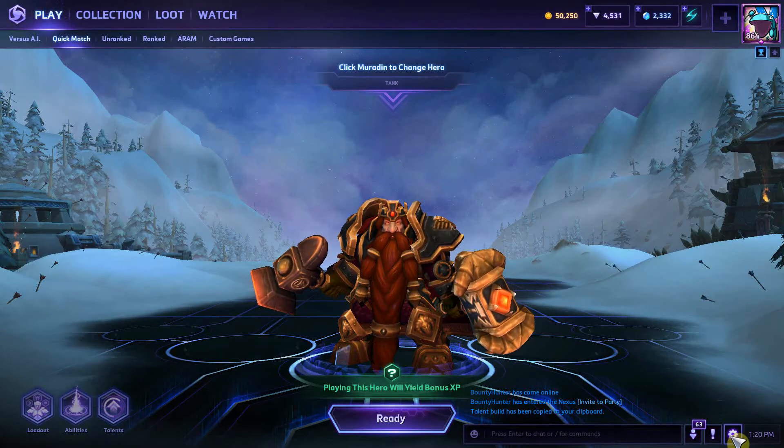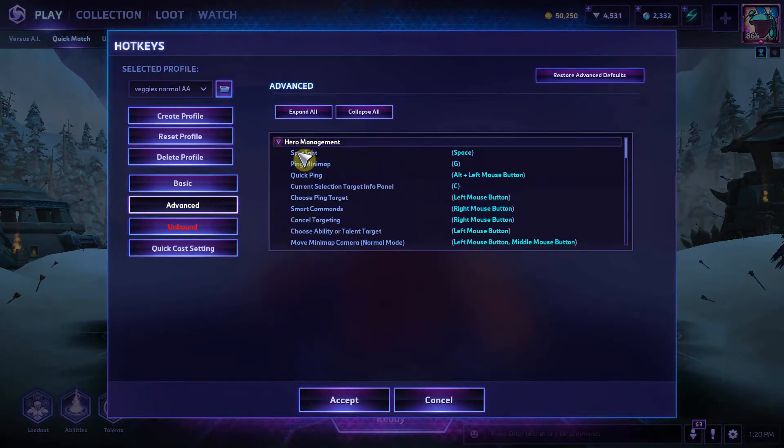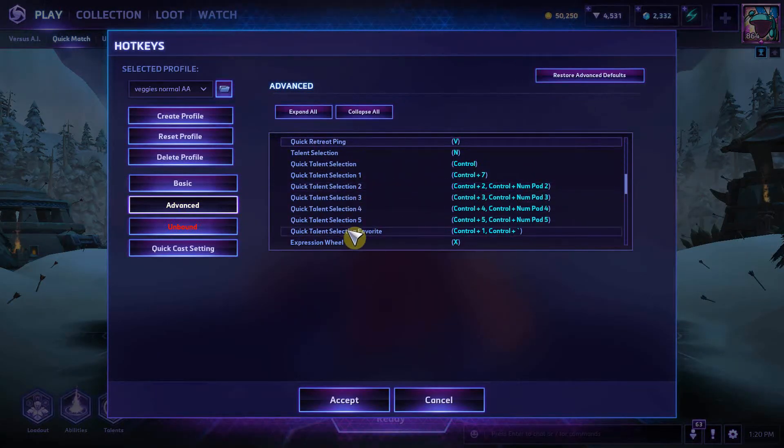To actually use this in-game, go to Hotkeys, then Advanced, then Hero Management, and scroll down to Quick Talent Selection Favorite and pick whatever control setup works for you. It could be a mouse key. I prefer CTRL plus Tilde, and I also use CTRL plus 1, but realistically I should just use CTRL plus Tilde.